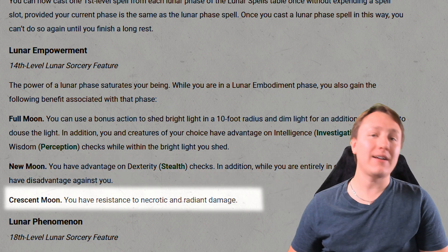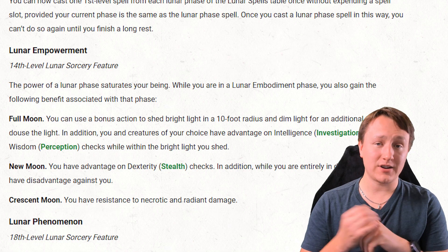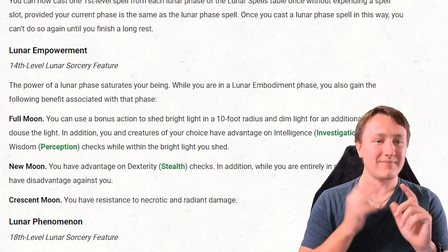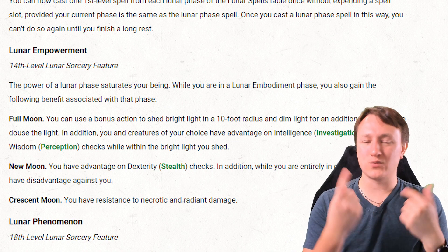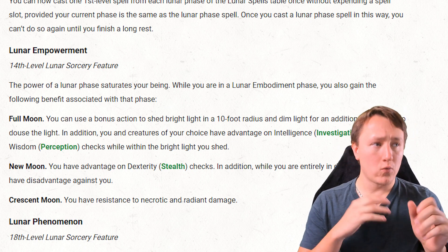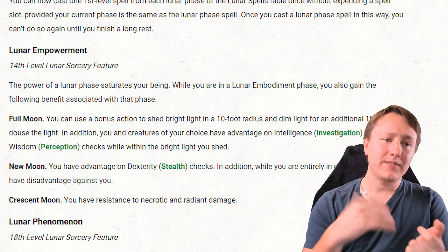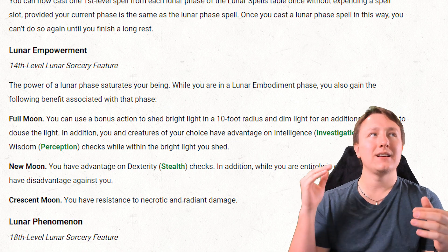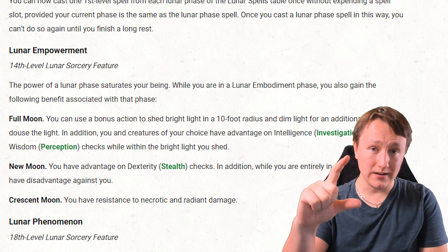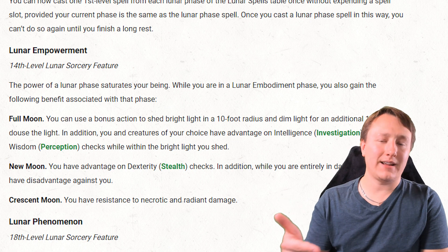Finally, if you're in the Crescent Moon phase, you have resistance to necrotic and radiant damage. So consider which one you'd prefer: advantage on Investigation and Perception, advantage on Stealth, or resistance to necrotic and radiant damage. Resistance to necrotic and radiant is fairly unique in D&D 5e — you can't get that from many other sources. Advantage on Perception is nice, but rogues and rangers already excel at Perception, so it feels odd to give that to a sorcerer.